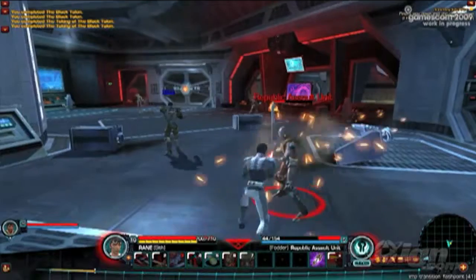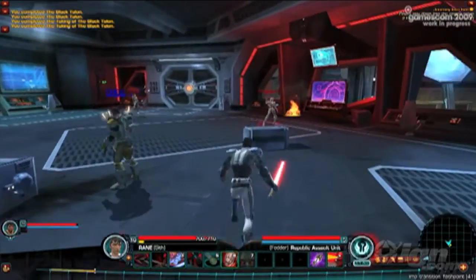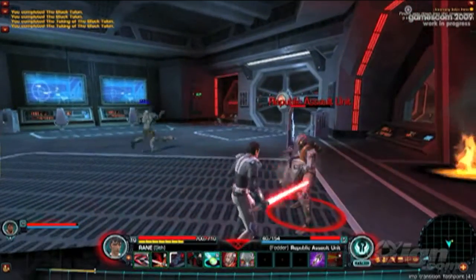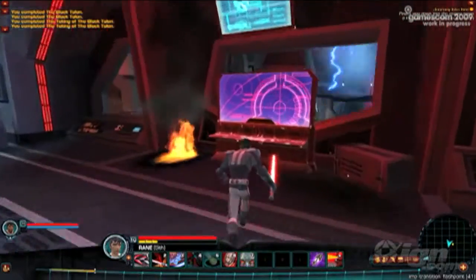We can see these Republic Assault droids have made it deep into the heart of the ship. In the background you may notice there seems to be some kind of funky lock on the door there. Hopefully the Bounty Hunter will have some tools that will allow us to get through that door if we need to.